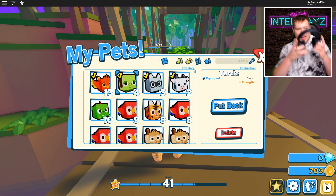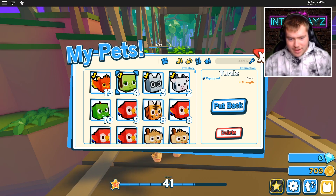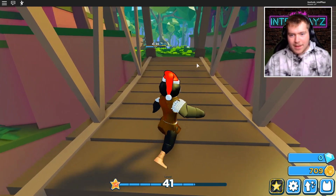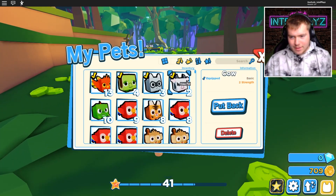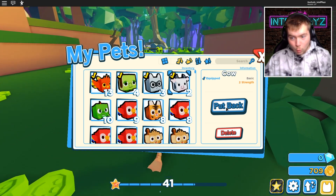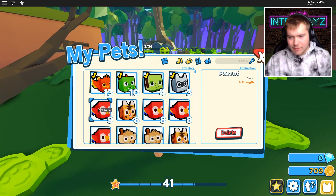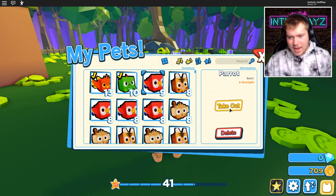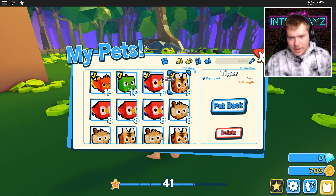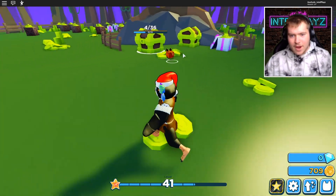All right guys, we're back - that was definitely what Buster wanted. Yeah, he needed to go out. Let's see how good this pet is. Oh wait, are we done with the chest? It's way back there, holy cow. All right, our dino is 10 strength versus 2. Let's equip the dino - take out the parrot which is 9 strength versus 3.